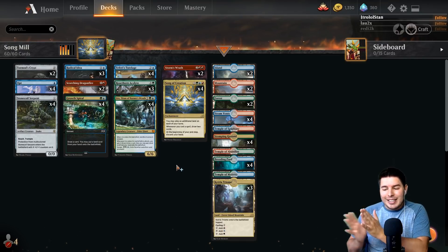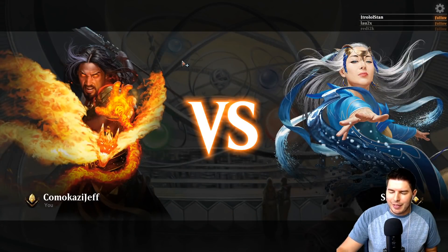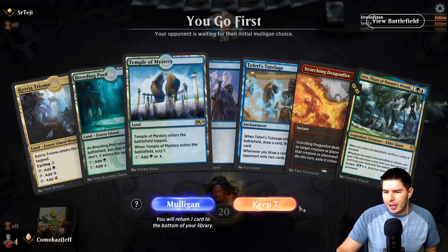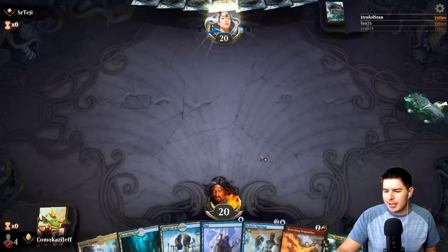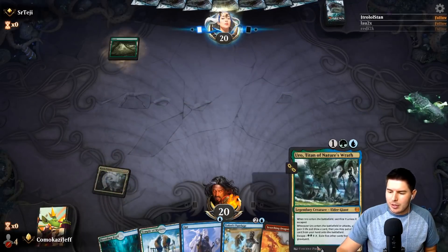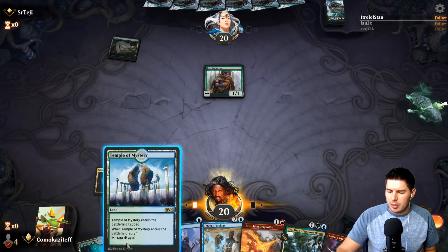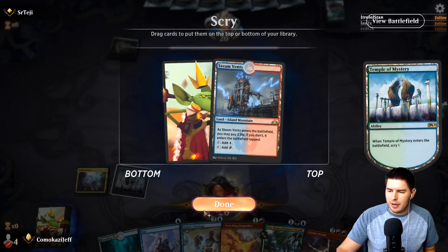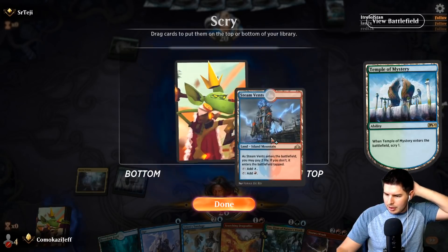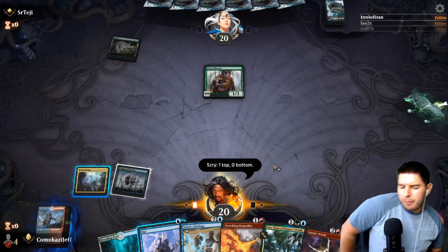The game plan is: get Teferi's Tutelage onto the battlefield first, then Song of Creation second — once we do that we should be able to combo off and win. The hard part is making sure we have the right order, that Teferi's Tutelage doesn't die and they don't counter Song of Creation. It's a combo deck — we're just hoping they don't counter us. Let's get into the gameplay and see how it does. We have Teferi's Tutelage and mana to get to everything; we're going to keep this hand.